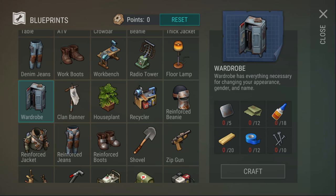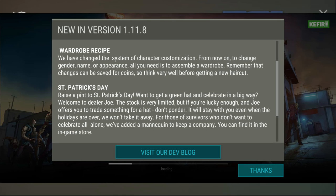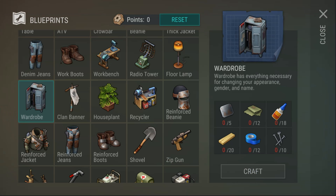St. Patrick's Day: raise a pint - get a green hat and celebrate. Welcome to dealer Joe. If he offers you a trade for a hat, don't ponder - it will stay with you even when the holidays are over. They've also added a mannequin to keep you company, available in the in-game store. This is a purchase that isn't pay-to-win since it's purely cosmetic.